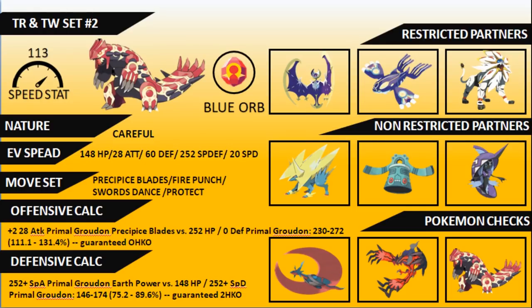A +2 28 Attack Primal Groudon's Precipice Blades versus a 252 HP / no Defense Primal Groudon is a guaranteed OHKO — so if you can get that Swords Dance boost, you'll take down an opposing Primal Groudon. Defensively, a 252+ Special Attack modest Primal Groudon's Earth Power versus this Groudon is a guaranteed two-hit kill. Because of its base 150 Special Attack, Primal Groudon can now run Eruption and Earth Power — be very aware that trying to Intimidate a special variant will have no effect.